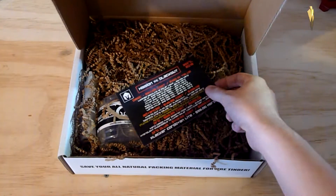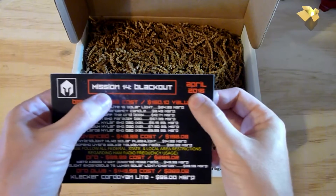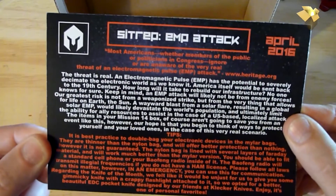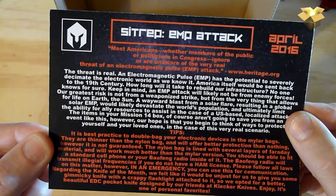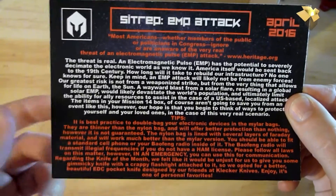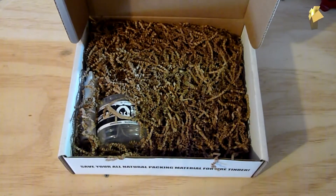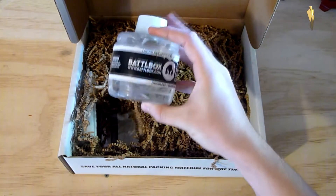First things first, I see my card here. This is Mission 14 Blackout from April 2016. On the back it gives you a little story — says the threat is real, an EMP has the potential to severely decimate the electronic world as we know it. America itself could be sent back to the 19th century. So that's really cool, gives you some tips for EMP attack. Basically the theme of this box is EMP-related.